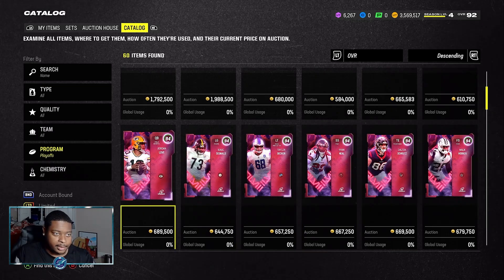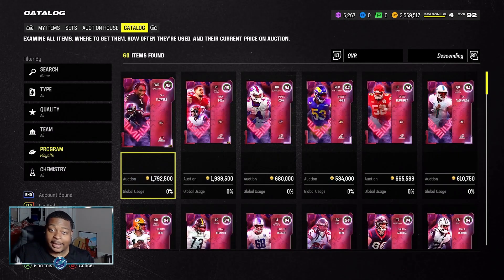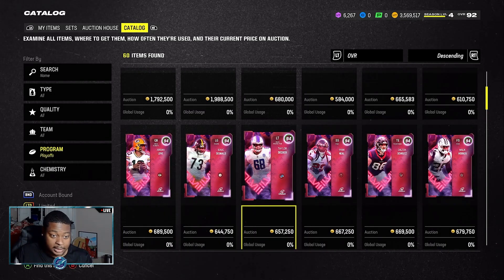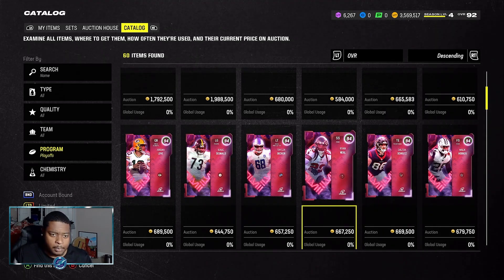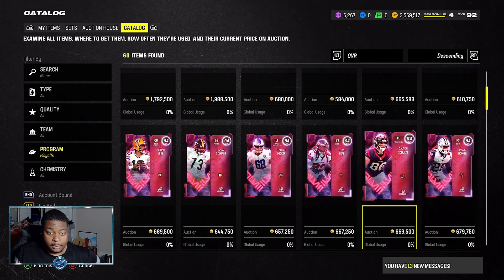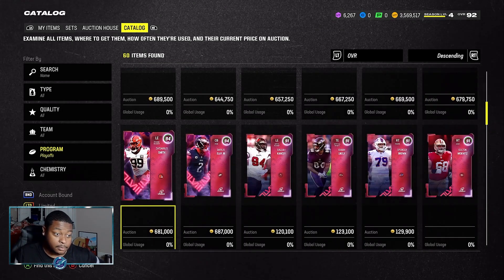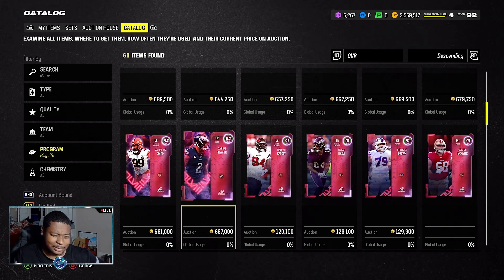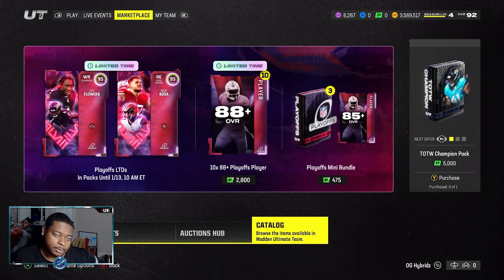We also have Jordan Love right here — they're trying to say he's the best quarterback, but we all know who QB1 is. He's got it on his jersey. We also see Isaac Seumalo, Taylor Decker, Ryan Neal — probably a good budget user in a couple weeks — Dalton Schultz, Malik Hooker, Za'Darius Smith, Zeus, and Darius Slay Jr., Big Play Slay, with a zero AP Pick Artist and a two AP Deep Out Zone.